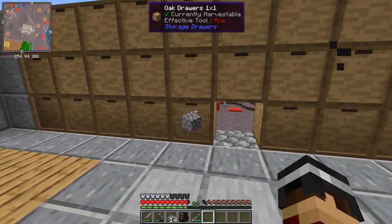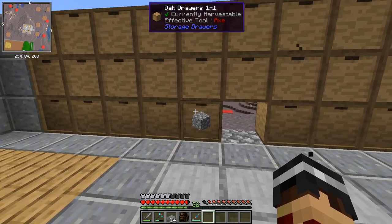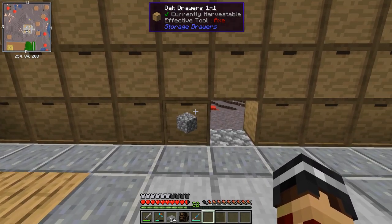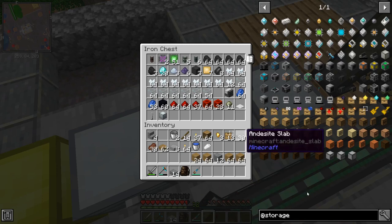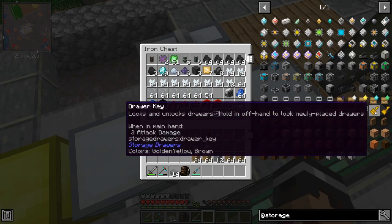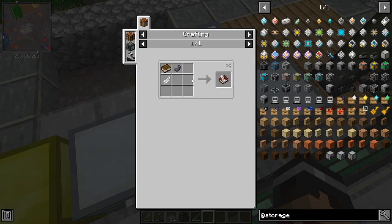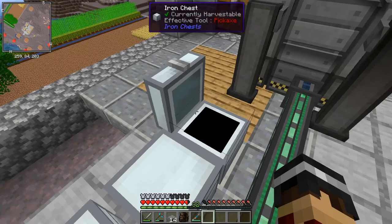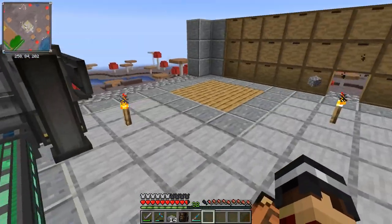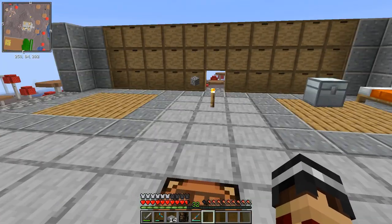Unfortunately it doesn't show what's in the drawers visually yet, but I can craft a quantifier key — when you click with it on a drawer it shows the count permanently on the drawer face. There's also a drawer key that locks the drawer so it always holds the same item type even when empty. For the quantifier key I need a budding quill, which requires a feather — I don't think I've killed any chickens yet so I'll need to get that sorted.